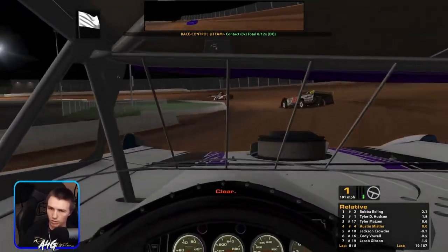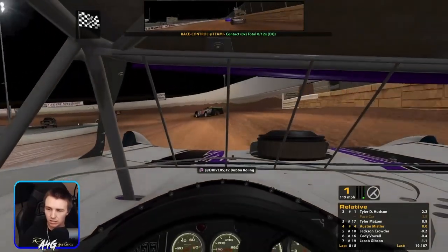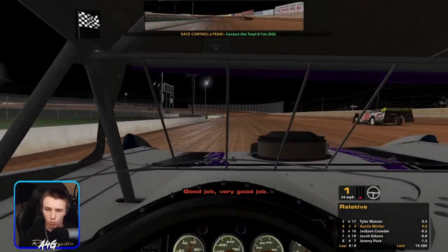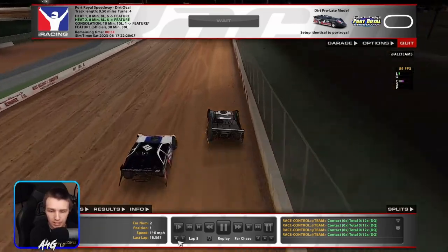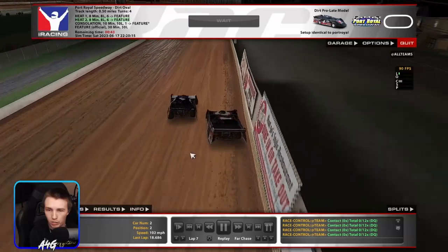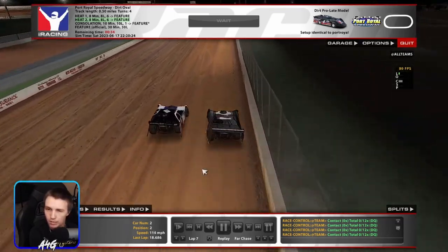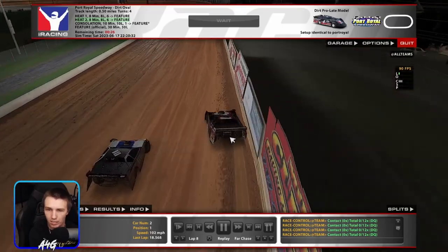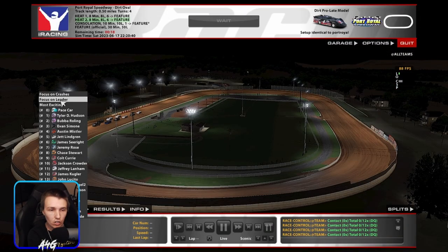We'll finish fourth, so we'll start seventh. Bubba ended up winning — that's crazy, he worked his way from third all the way up to first riding that wall. I cannot run the top in one and two to save my life because it's so bumpy and very thin up there. He was just right up there bouncing straight off the wall, so his car would come around and he'd get a massive run down the backstretch. Same thing in three and four — still hitting the wall. So that's unfortunate; I thought they kind of fixed that a good bit. This track still seems like you can get the bottom to work pretty well though.